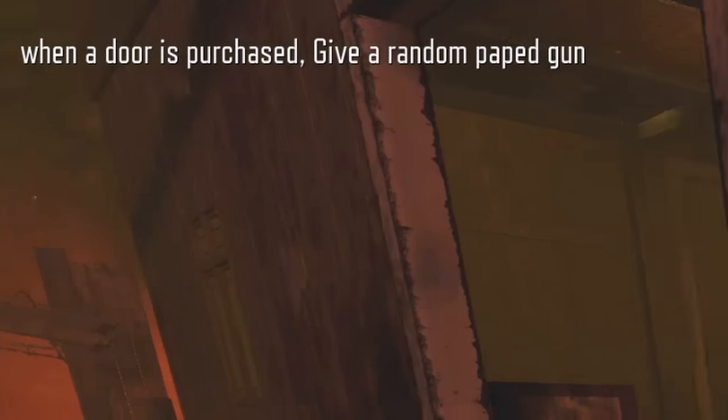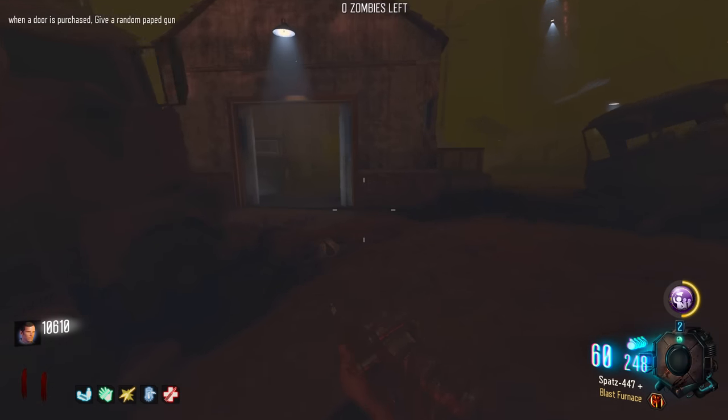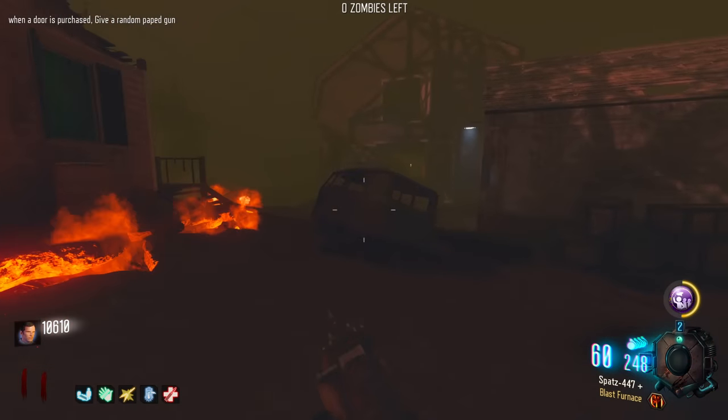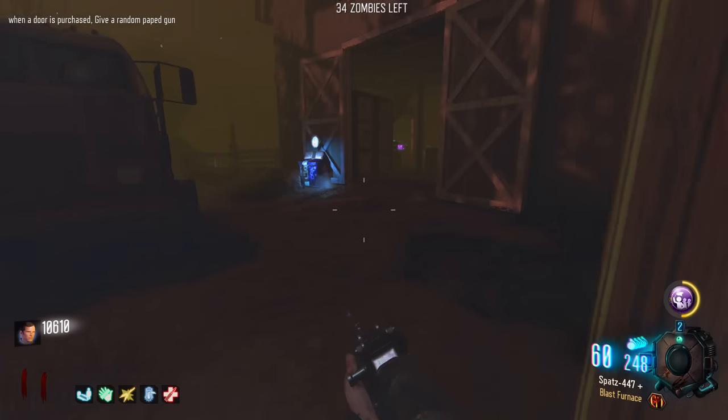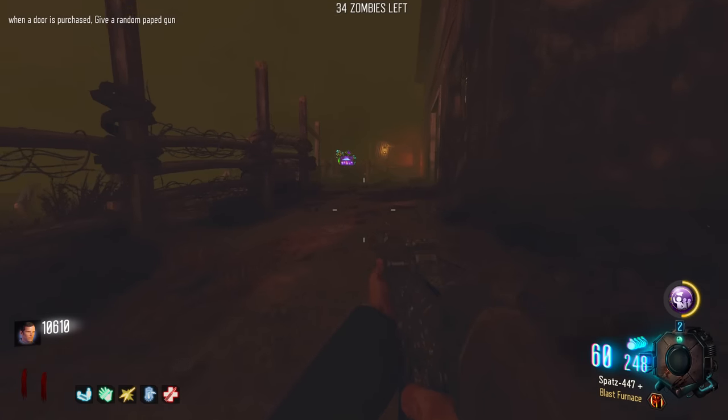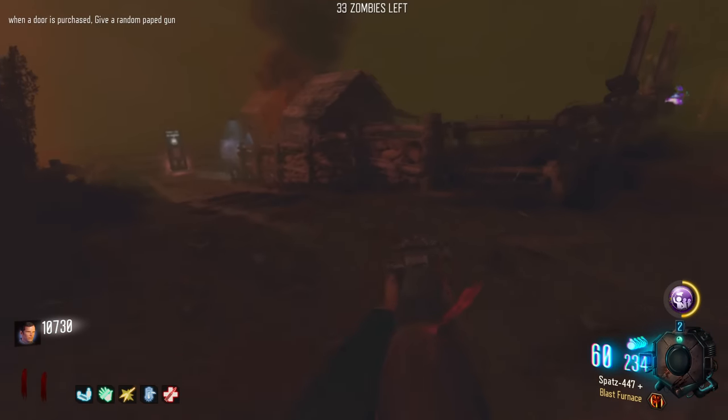When a door is purchased, give a random papped gun. I hate my life - if I had a single door left I'd be able to get that. That door's gone. There's no secret doors back here are there? Nope. Why, game? That'd be so good right now. Oh well.